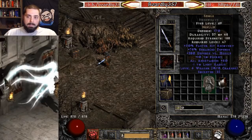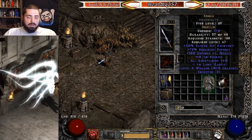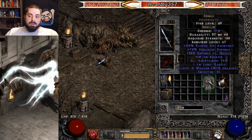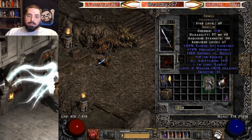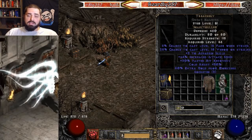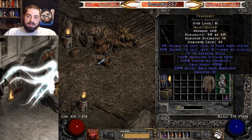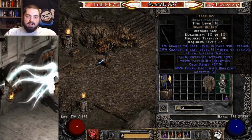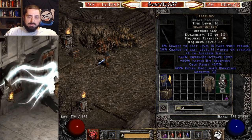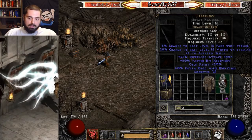When I'm killing Mephisto, I put on Smoke. The reason for Smoke against Mephisto is because he puts a Conviction aura on you, which lowers your resistances by 120. Smoke gives you another 50, so that helps out to counteract that quite a bit. The third armor I use situationally is Treachery — I go stand in fire with Treachery on before a fight, and it has a 5% chance to proc Fade. Level 15 Fade gives you 60 all res as well as 15% damage reduction, which goes a long way in combating that Conviction aura when you're fighting Mephisto.